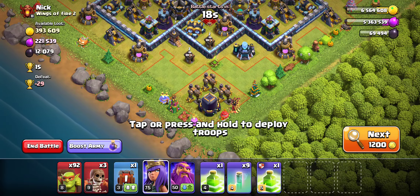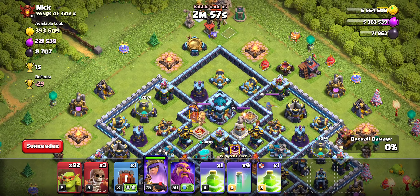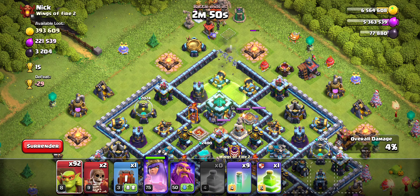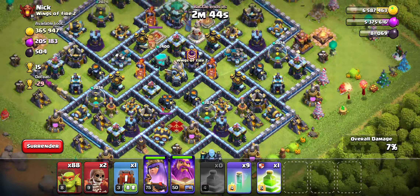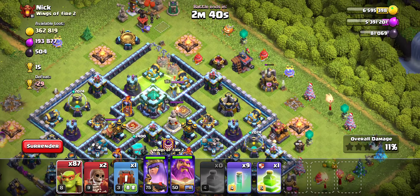Where is the Dark Elixir? Oh, all down here. I'm just gonna use my Queen — actually, I probably shouldn't have used my Queen. Let's try to snipe out this Town Hall before the Queen takes care of everything, because I don't really want my Queen to die. I'll drop the Warden here to hopefully be able to protect the Queen.